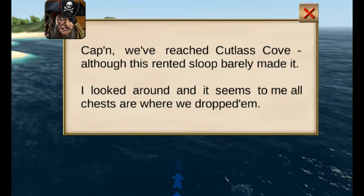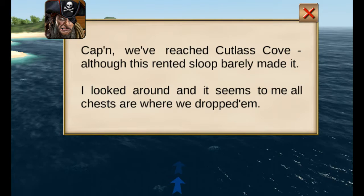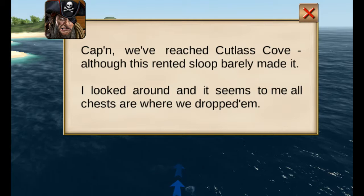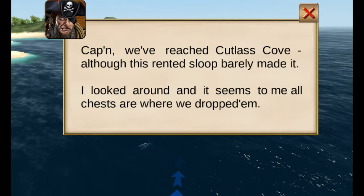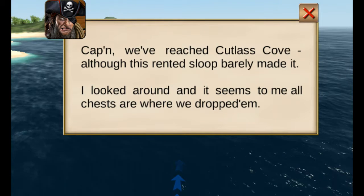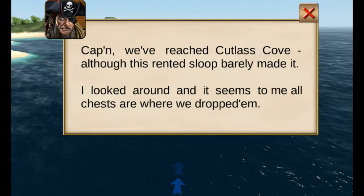So let's read this. Captain, we've reached Cutlass Cove, although this Rutland sloop barely made it. I looked around and it seemed to me all chests are where we dropped them. You just dropped chests? You blasphemous fool! My bananas better still be in prime pretty condition there, buddy.